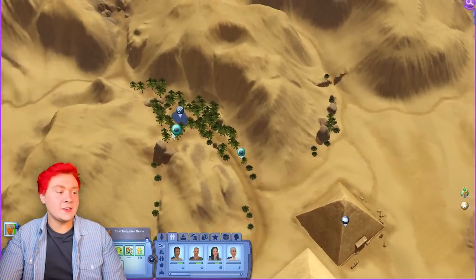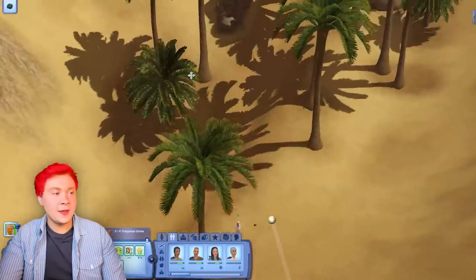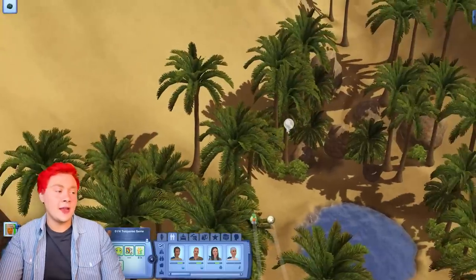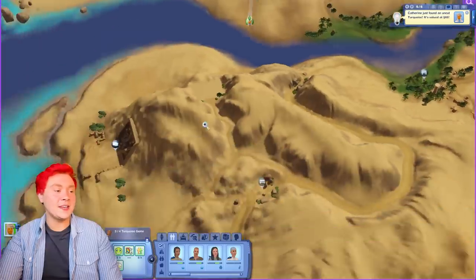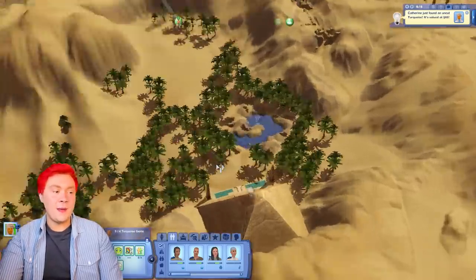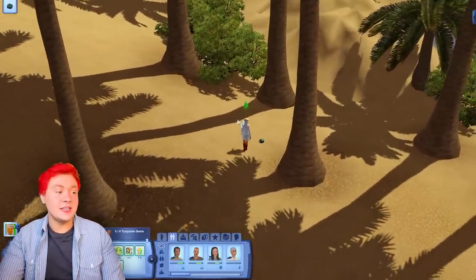Right now it's getting us to just do fetch quests - like fetch this gem, report in, give me something, talk to this person. It is a little bit bland. But as we go through, it will get a lot more interesting and there will be a lot more to do. For example, visiting all of these pyramids. I cannot believe how many dungeons there are - not just in this world, but remember we have three worlds: China, Egypt, and France.